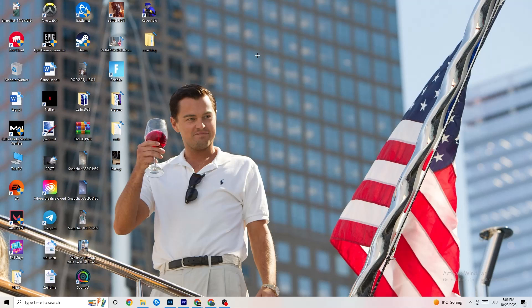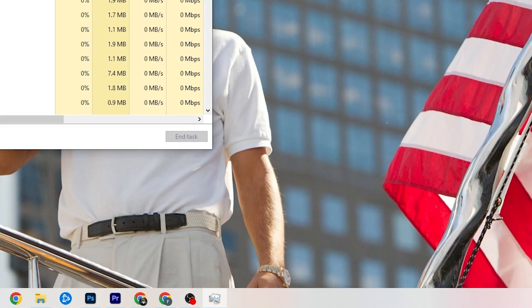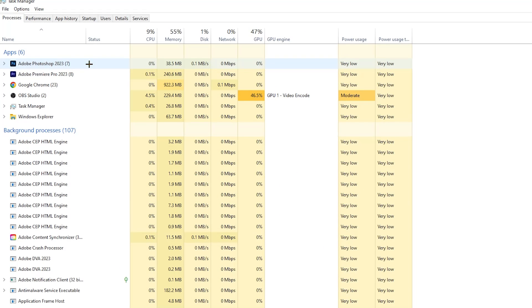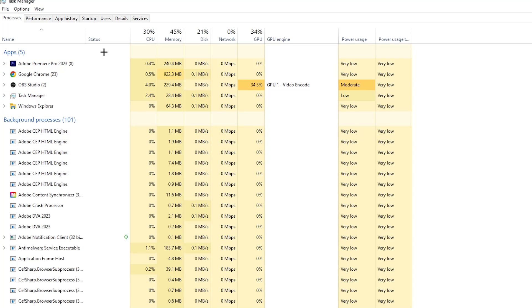The next step is to open Task Manager. Right-click the taskbar at the bottom of your screen and hit Task Manager. You'll see every single program currently running. Go to Processes in the top area of the screen — you'll see CPU usage, memory usage, GPU, network, and so on. End every task that is using too much CPU or GPU by right-clicking it and selecting 'End Task.' Do that for every program showing high usage, highlighted in dark yellow or red.